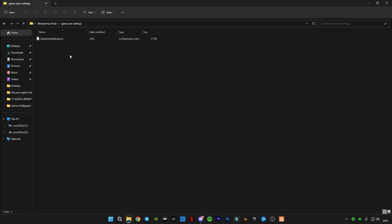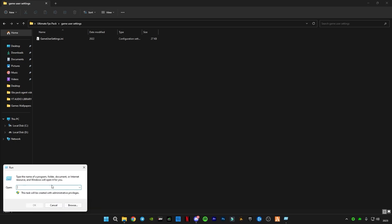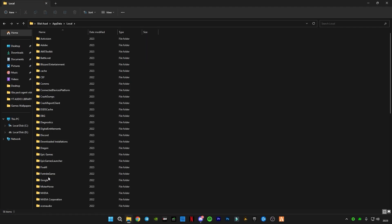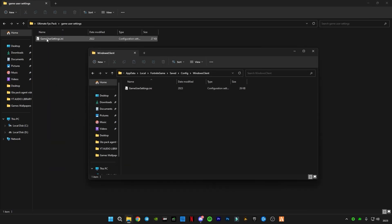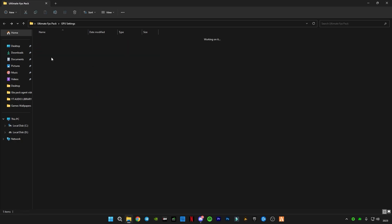This next step — Game User Settings — is optional. Press Windows + R or right-click the Start button and click Run, then type AppData. Go to Local, then FortniteGame, Saved, Config, WindowsClient. Copy and paste the file from the pack and replace the existing file at that destination.